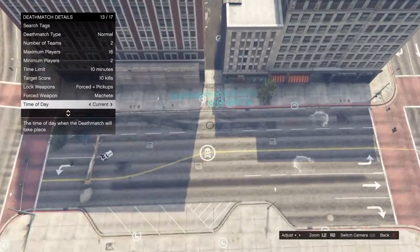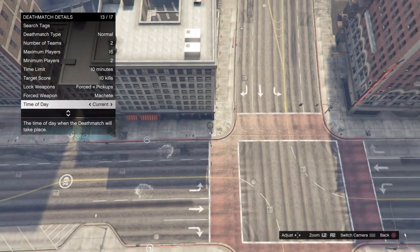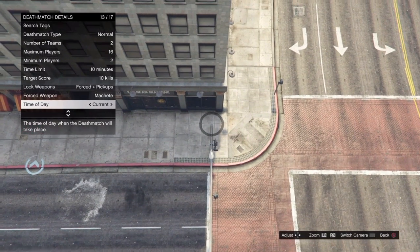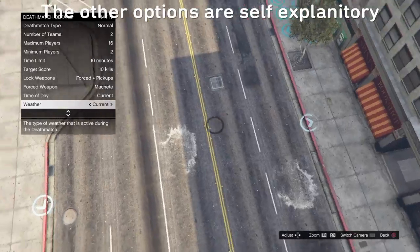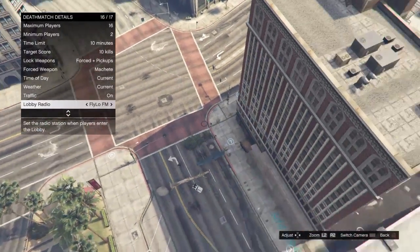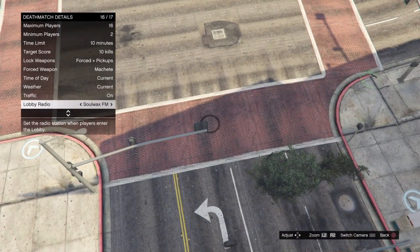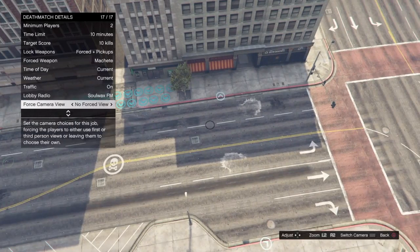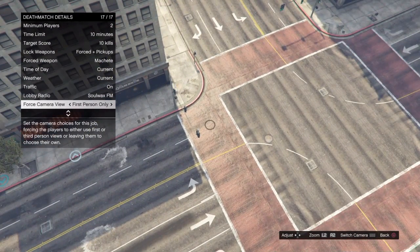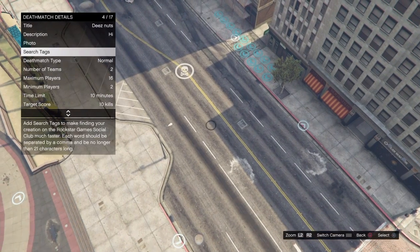Time of day 'current' will use the host's time when they left the session. Same for weather. Traffic determines whether cars are on the street. Lobby radio is what plays when you start the lobby. Force camera view can be set to first person, third person, or no forced view — I personally don't like forcing a specific view.